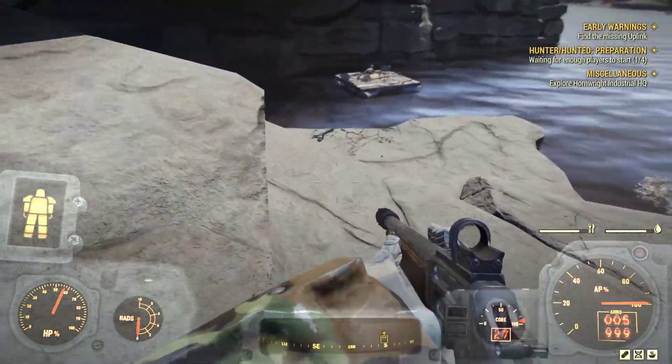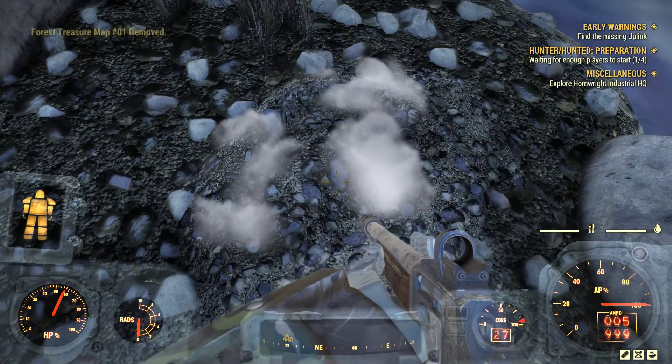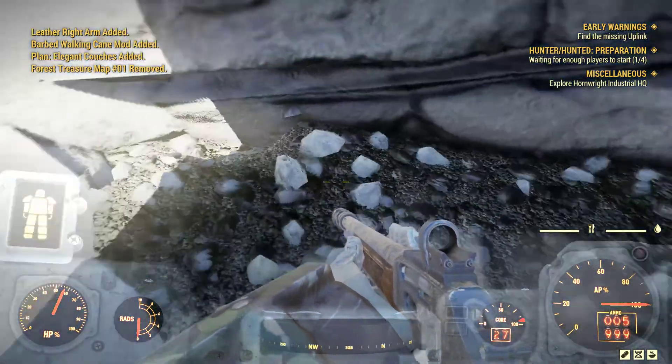All you got to do is cross over and go right under and it's just right here. Very, very easy one to find. Let's loot it, see what we get. Elegant couches added — that's cool. I think I had my buddy give me that one yesterday, but that's a neat plan.